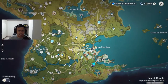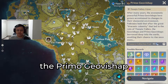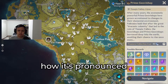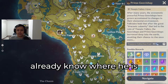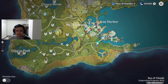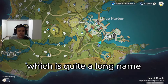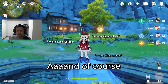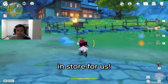Who is... what's his name? The Primo Geovishap. I'm not really sure how it's pronounced. Anyway, as you can see, we already know where he is, but there does seem to be a world quest connected to it — 'There's No Restoring This Past Land of Beauty' world quest, which is quite a long name for a world quest. And of course, it's right behind us, so let's see what's in store for us.